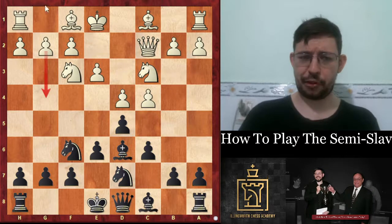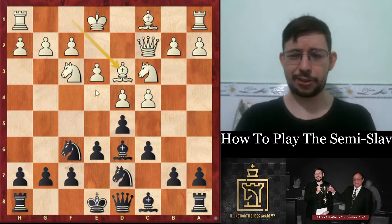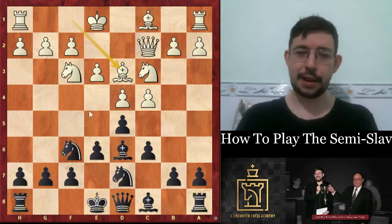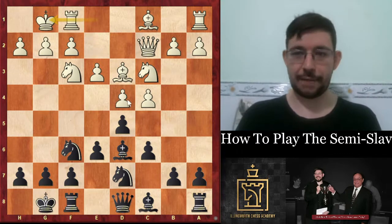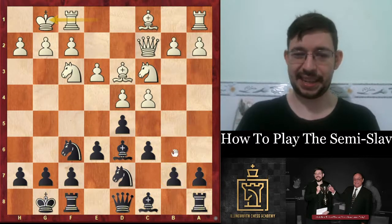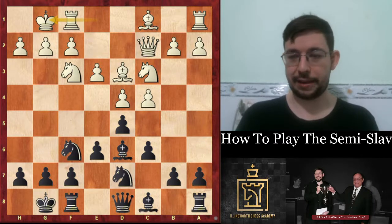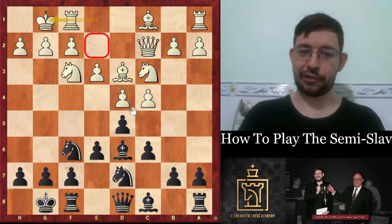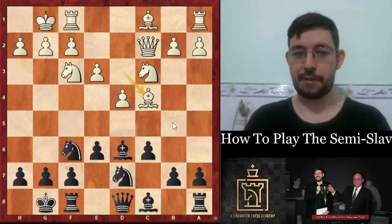They can also play bishop d3, which is probably the critical move requiring the most theoretical knowledge as black. But in this case, you can always just castle. If you want to play the way Carlsen did you can play b6 here as well, but I don't think it's anywhere near as good as in the version with the bishop on e2. So instead, my recommendation would be to play dxc4 and then learn the theory with b5.